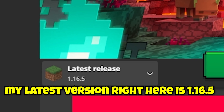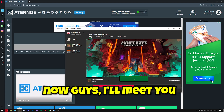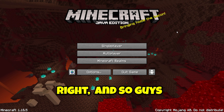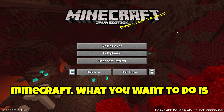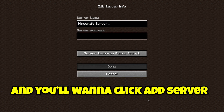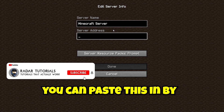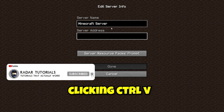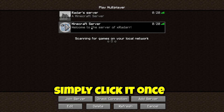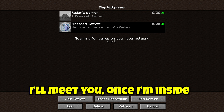As you can see, my latest version right here is 1.16.5, so that's the one I'm going to be using. All you have to do is simply click Play. Once you're inside Minecraft, go over to where it says Multiplayer. Click Proceed and click Add Server. In the server address, you need to add your server address — you can paste it with Ctrl+V or type it yourself. Click Done, then click Join Server, or click the arrow. I'll meet you once you're inside the server.